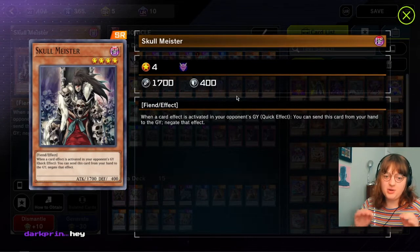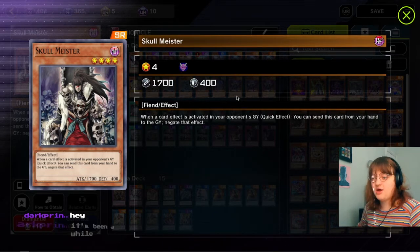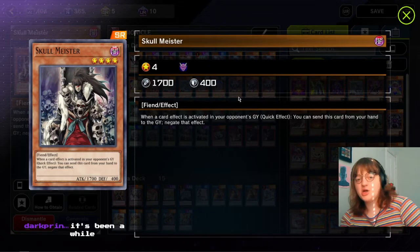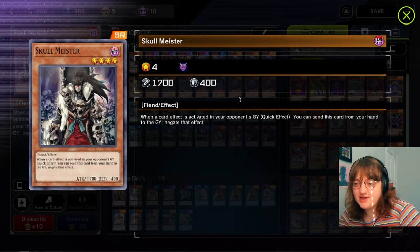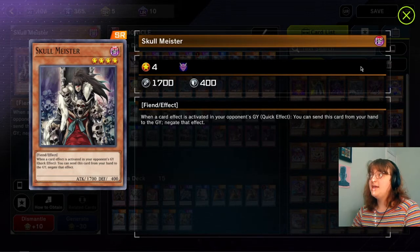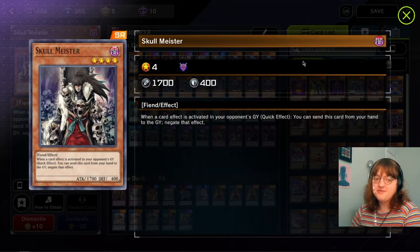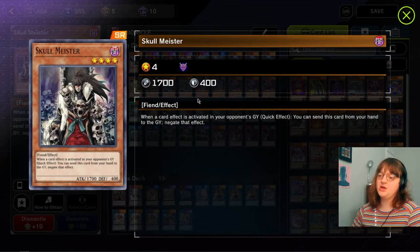Now we start getting into the really good super rare hand traps. Skull Meister: if your opponent activates a card effect in the grave, you discard it and negate that effect. This is kind of an alternative to Ghost Belle - it just negates any effect that activates in the grave. It's pretty versatile. Ghost Belle can hit things Skull Meister can't and vice versa. If something activates in the grave but doesn't move itself out of the grave, Ghost Belle can't negate it but Skull Meister can. Skull Meister is probably one of the best super rare hand traps.